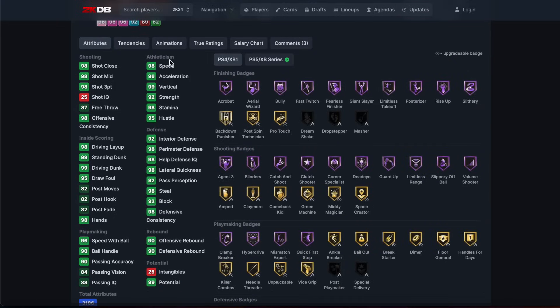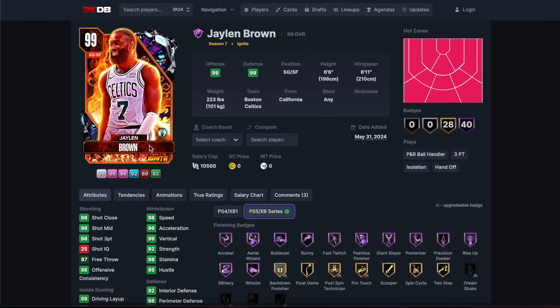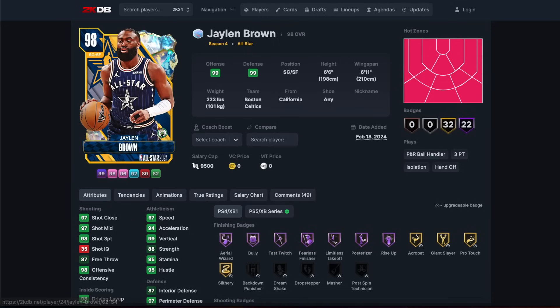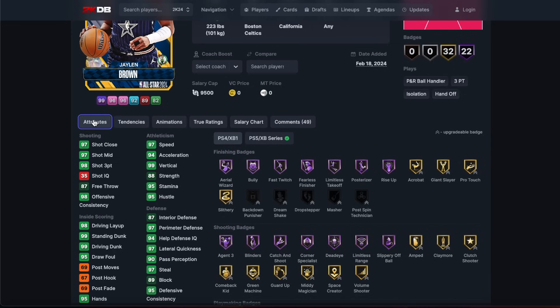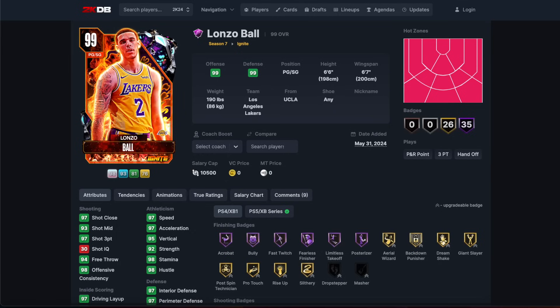Jalen Brown is basically 99 every stat. You know Jimmy Butler, you know Vince Carter - he's going to be the exact same card as those guys. Jordan dribble style, Jalen Brown very quick. He's not terrible, but he's no different to those cards. The only difference you're going to notice is the release on very quick versus quick. If you got this Jalen Brown for free during the Easter event, you're not going to notice the difference.